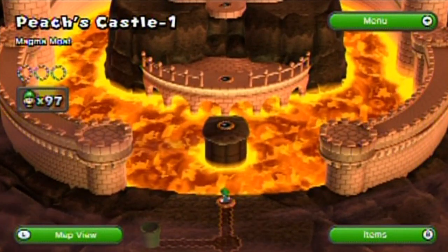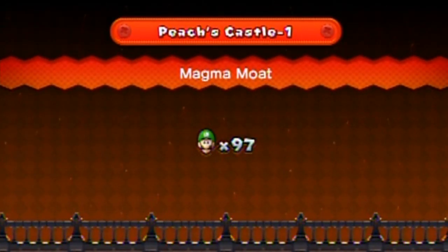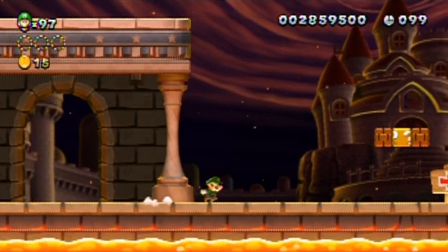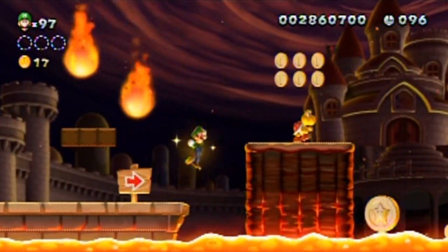Anyway, let's start the first level. Peach's Castle 1-1: Magma Moat. I'm pretty sure you know what kind of level this is going to be. Yeah, it's got lava, and there's meteors. That can't be good.